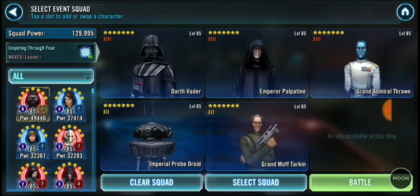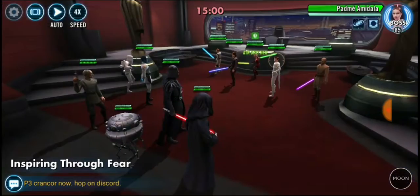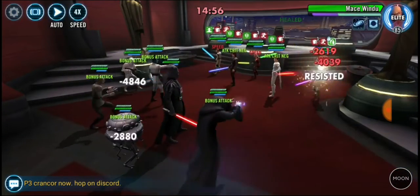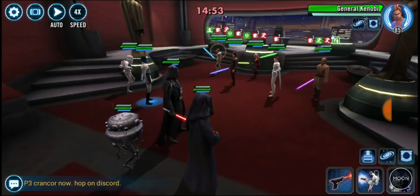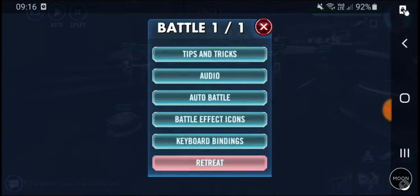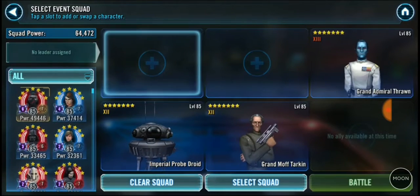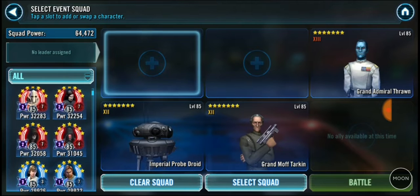The first run I'll show you is with very vanilla Empire basically - a dry run. Do not go in with Darth Vader as the leader because everyone assists and it's going to be bad news. Go Palpatine lead, then put Vader in the second slot.